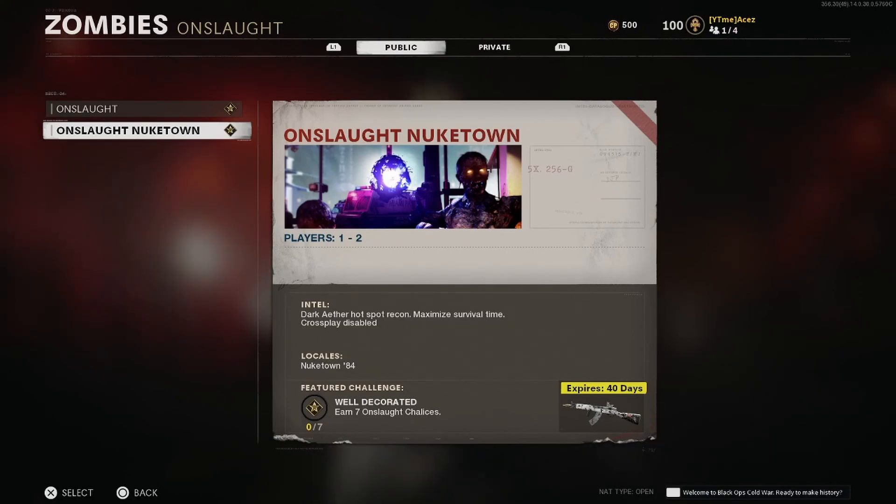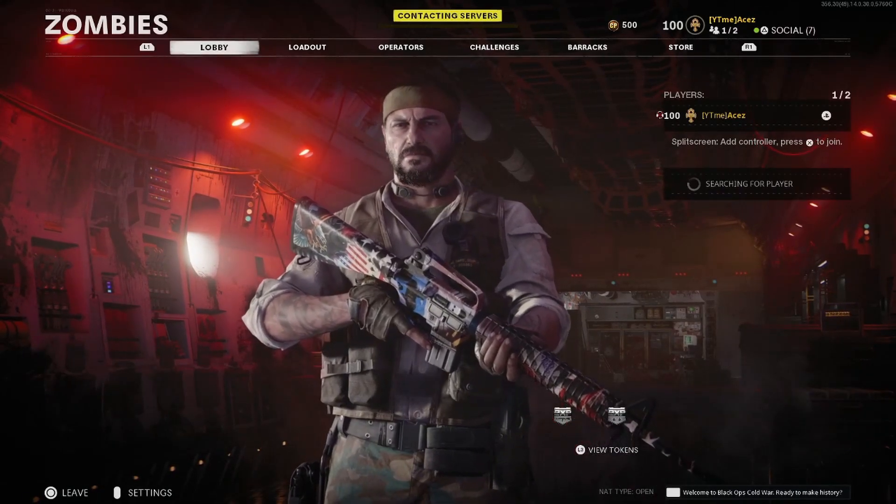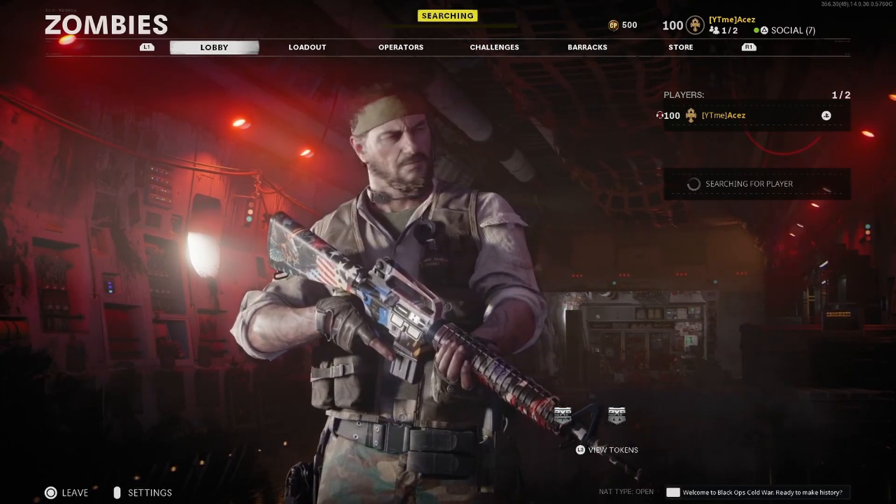If you get seven Onslaught Chalices, which is going to cost you at least three games worth of time, then you get a Type 63 blueprint — something along those lines, I can't remember the weapon name. I will have a video on that once we earn it. We're going to hop right into it, let's search for a random. We got Ring of Fire on, we are ready to go play some Nuketown Zombies. I'm excited.